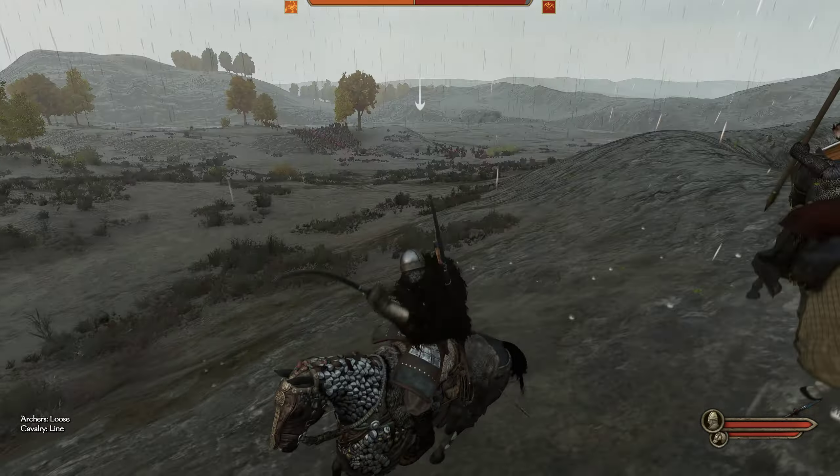If we just pop our head up over this hill with our archers, we will get obliterated with arrows - as soon as I do that, you see 10,000 arrows coming down. So how do we do this? I want my troops right there on that ridge, but I don't want them just being shot to pieces before they even have a chance to join this battle. We're going to do two things: we're going to protect them with a row of shield wall, and the second thing we're going to do is distract again with our cavalry.